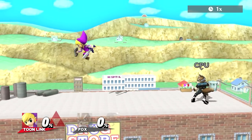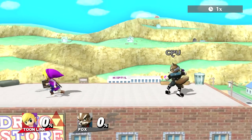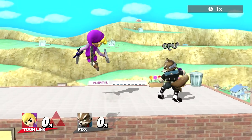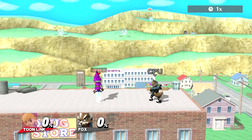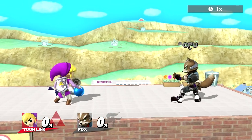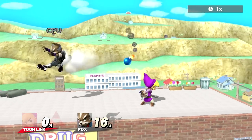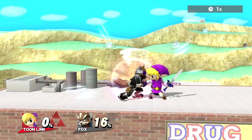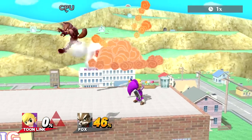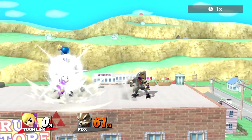So a few little combos that you can do on fast fallers — one thing I really like to do as Toon Link: because people are going to block when you're in the air, since you could come down with forward air or down air, especially if you have a bomb in your hand, people tend to block. So what I do is I like to throw the bomb up and then grab, and that's usually a pretty fast setup that people don't react to. So what you can do is throw the bomb up, grab, pummel, pummel, back throw — and usually that timing is good enough that you'll hit your opponent into the bomb, depending on how far you are from the bomb.